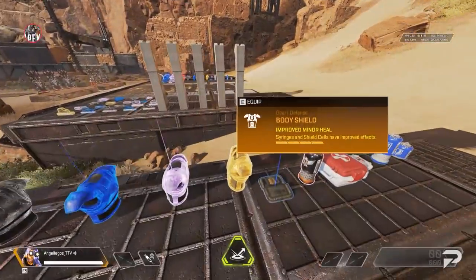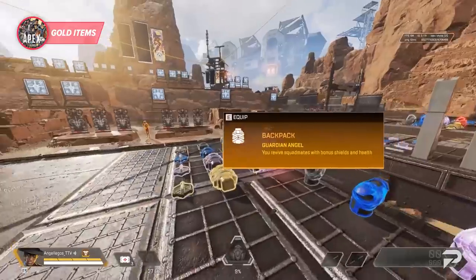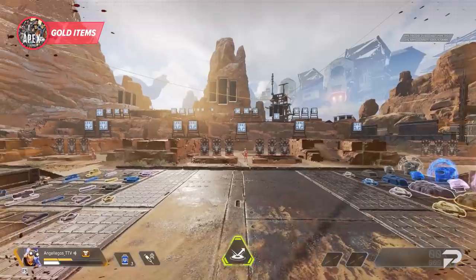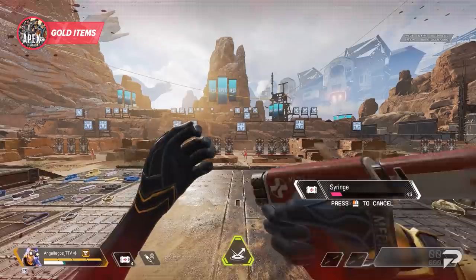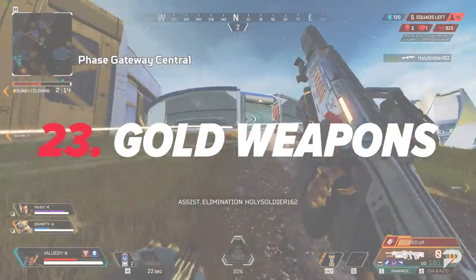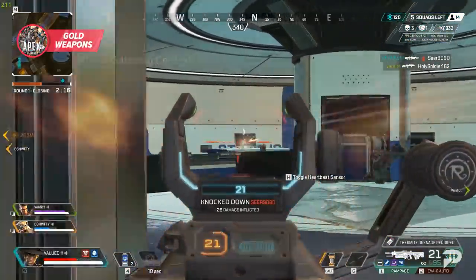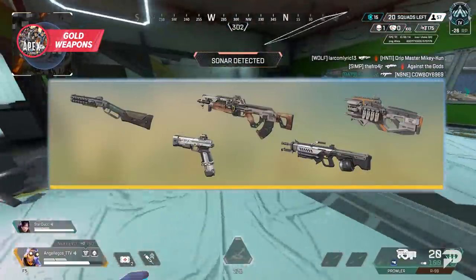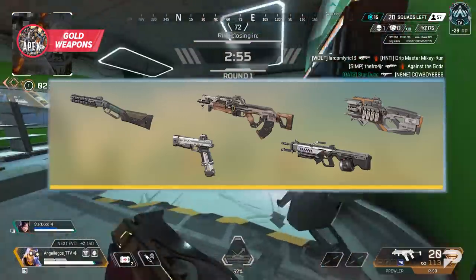You can also find gold variations of your helmet, armor, and backpack, each with a special perk. The gold helmet gives faster recharge on your abilities. The gold armor makes syringes and shield cells heal for double, while being 25 HP less than a red evo. The gold backpack gives teammates you revive extra HP and shield when picked up. You can also find fully kitted gold weapons — these are rare but have a maximum level attachment in every slot. The current rotation of gold weapons in Season 10 is the Peacekeeper, RE-45, Flatline, Rampage, and Charge Rifle.